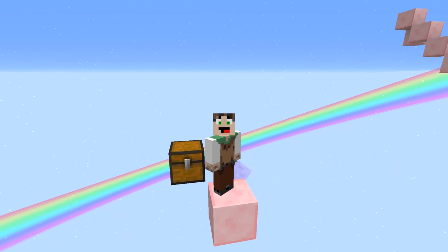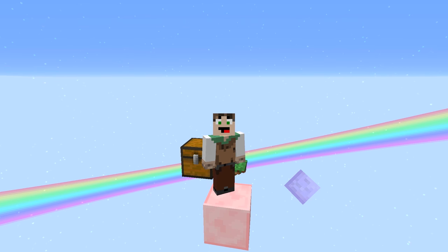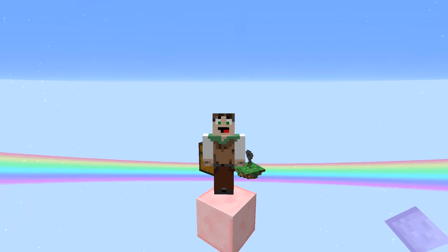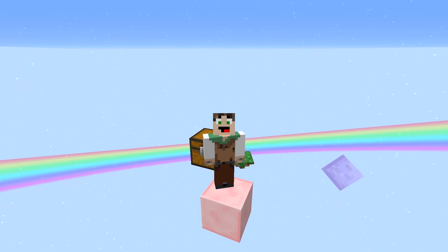It'll pick up every item on the ground in its range and place it into nearby — adjacent — inventories. It's really, really easy to use. But there are a few weird things and a few things you might not have thought about when using it. So let's get to it.